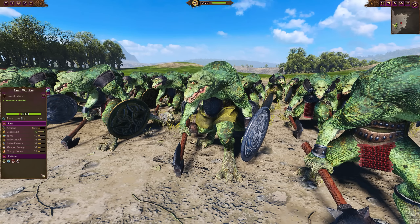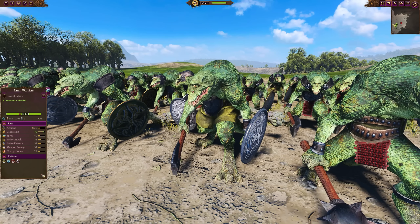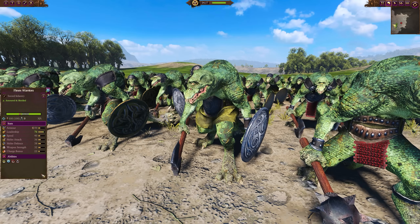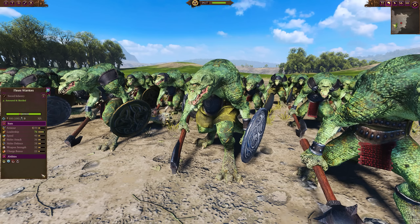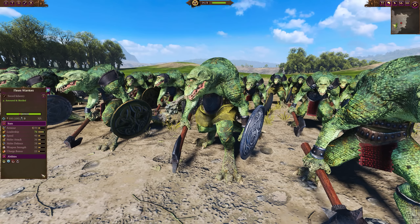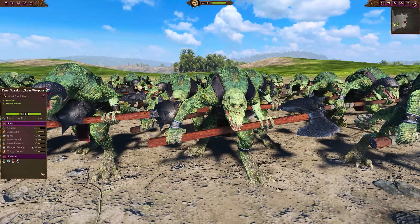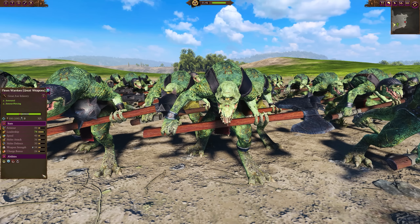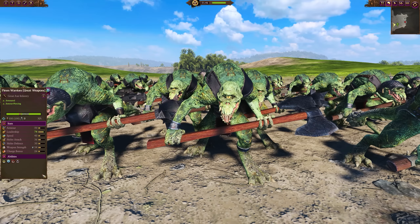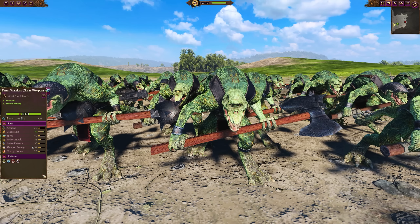Into some basic stronger infantry with Fim Warriors. These are a good frontline choice — lots of melee defense with that shield, a bit of armor, good leadership, but not fantastic damage output. More of a holding frontline than a damage dealer, which is fine because there's plenty of damage dealers in this army, such as the Fim Warrior great weapons. Pretty much the same idea, just not as tough without the shield, but they have an armor-piercing weapon — so the ones to go after heavily armored units or to punch through the enemy frontline.